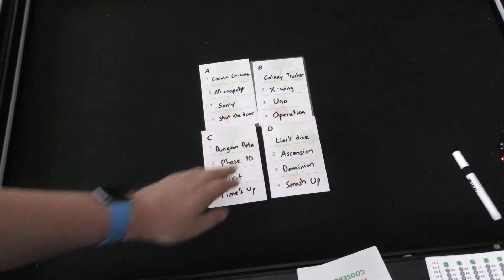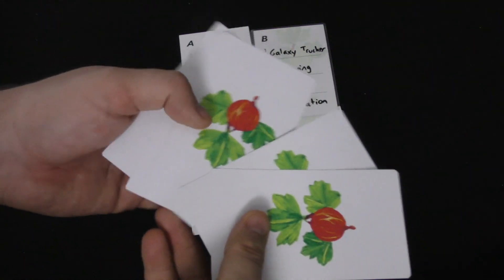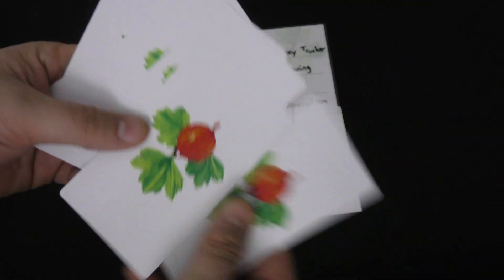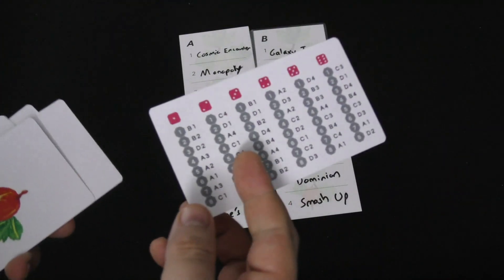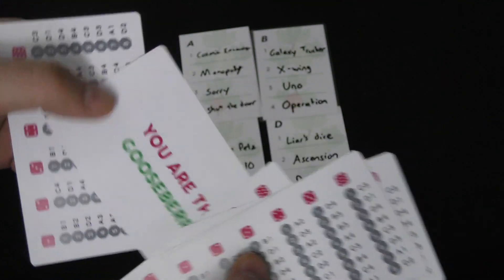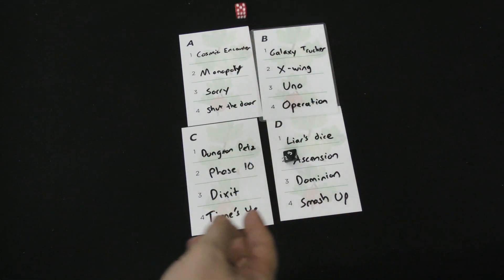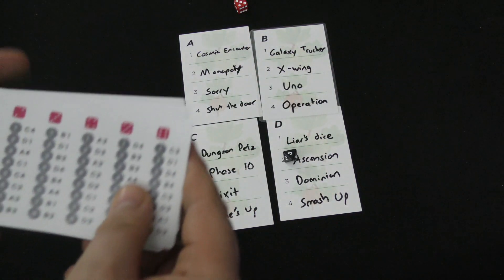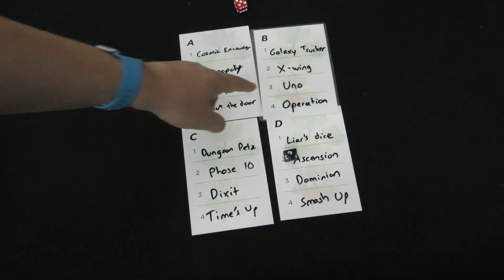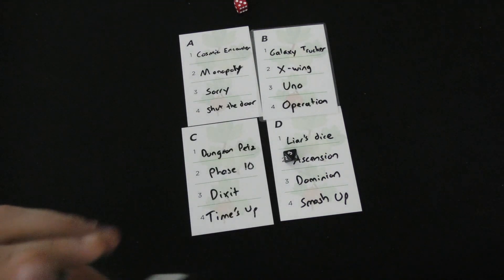Each clue is going to be there — there are 16 different things. We have A, B, C, and D, numbered one through four. You're going to shuffle a deck of cards. There are two decks of cards — red and green — that's just to keep people from memorizing anything. You'll shuffle these and hand one card out to each person. Most people are going to get a grid like this. One person is going to get 'You are the Gooseberry.' Once everyone has their cards, you're going to roll dice. Here I've rolled a three and a five, so everyone looks at their card and sees B-three. The clue is Uno. The Gooseberry has no idea, so they just look at their card and pretend they're looking at that.